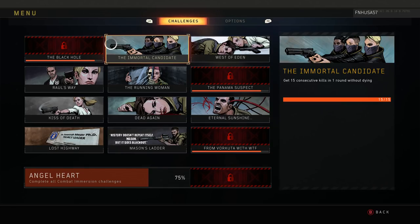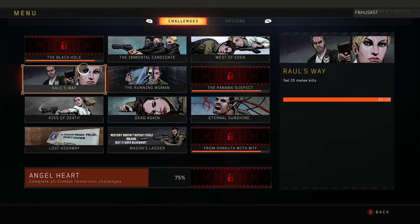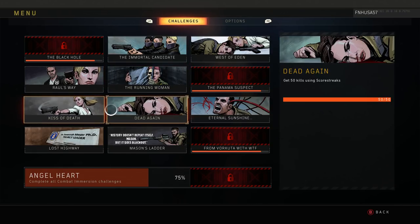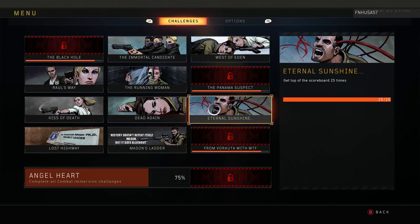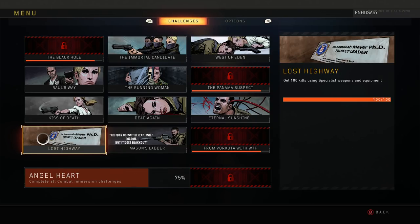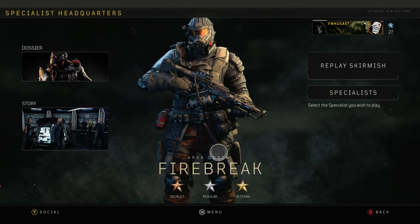You need to get 15 consecutive kills in one round without dying - quite easy since the bots on the lowest difficulty pretty much stare off into space. Get 10 kills with each of the primary weapon classes, 25 melee kills, 50 secondary weapon kills, 100 headshots, 50 kills using scorestreaks, be top on the scoreboard 25 times, get 100 kills using specialist weapons and equipment, and get 150 kills on veteran. You should have most of these done by the time you finish the last specialist.